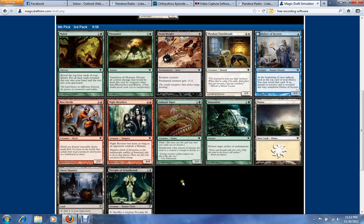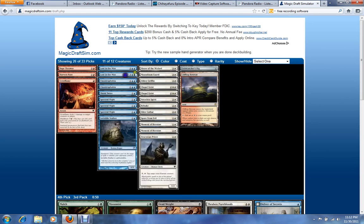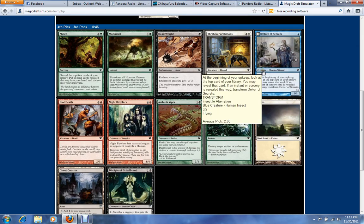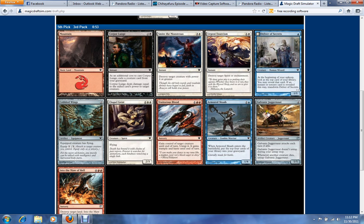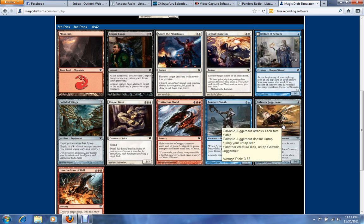How many spells do we have here? One, two, three, four. I don't think I have enough spells to justify Delver of Secrets, but I'm going to take it anyway — none of the rest of these picks are really exciting. This pick is probably between Into the Maw of Hell and Galvanic Juggernaut. Last pick I didn't really want to be taking the Delver, so I definitely don't want a second one. I think Galvanic Juggernaut's just better.